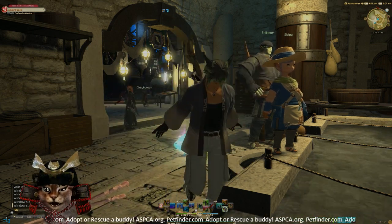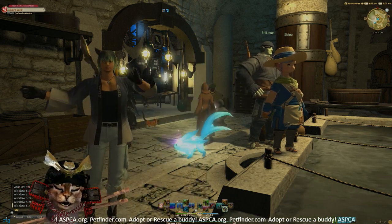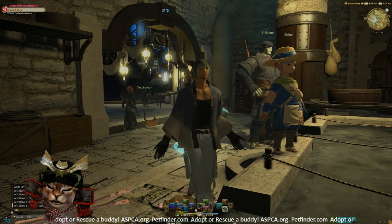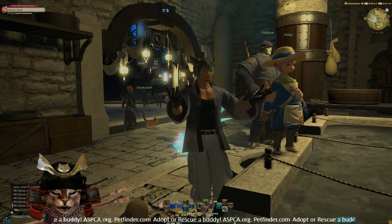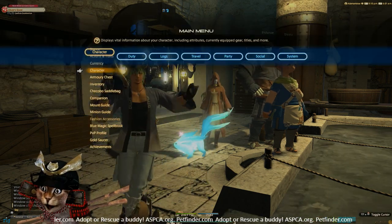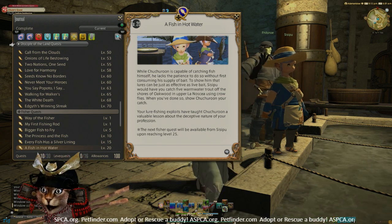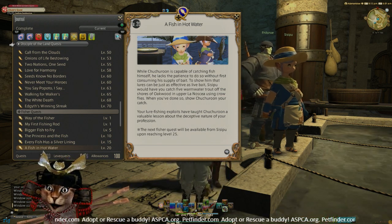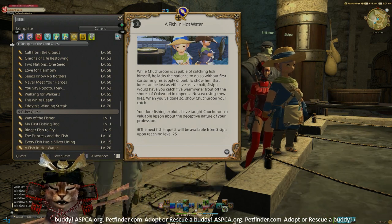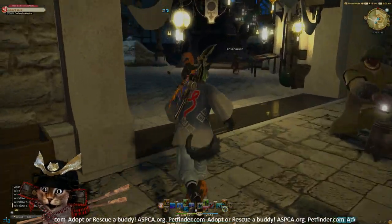Hey, what's going on everybody, this is Ray Yellow again and we are here to talk about some more fisher job quests. These are going to be covering the earlier on quests, so if you're looking for in-game content closer to Endwalker, this isn't it. The quest we are covering today is the level 20 fisherman job quest: Fish in Hot Water. For this quest you will need to come to Sissipu over in the Fisherman's Guild, and once you get the quest we are going to need to head over to the bait shop.